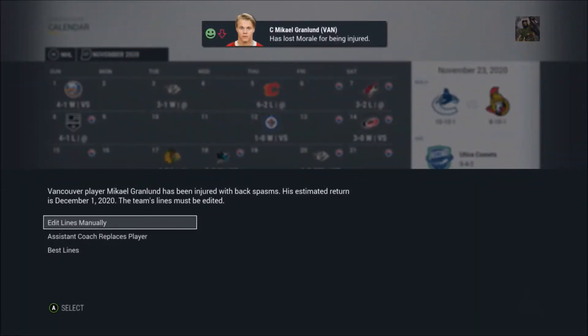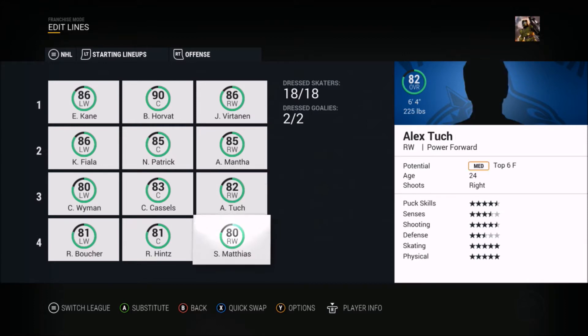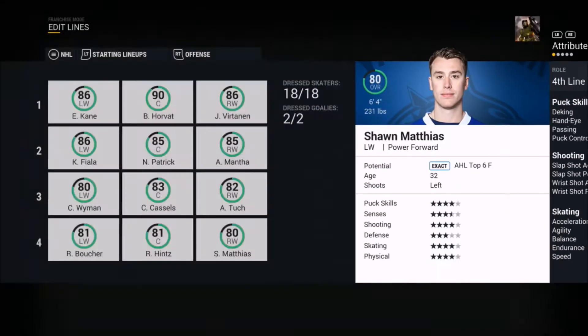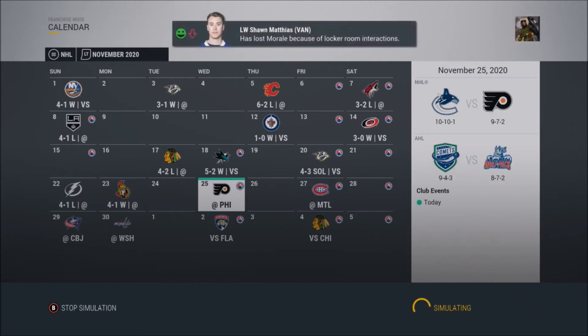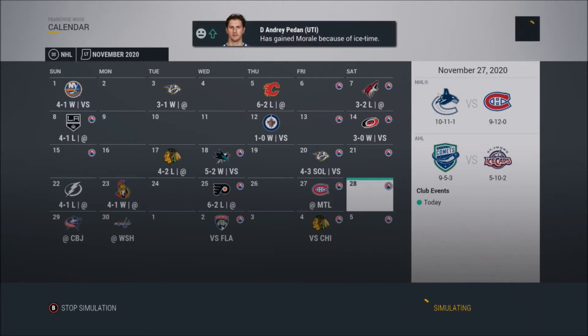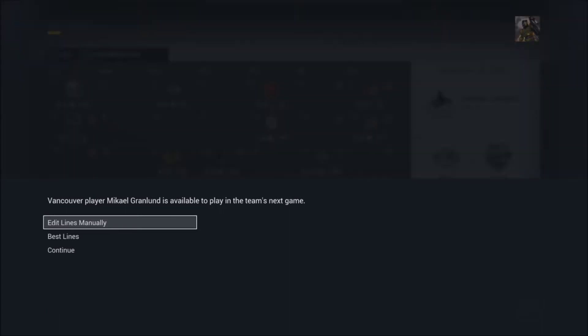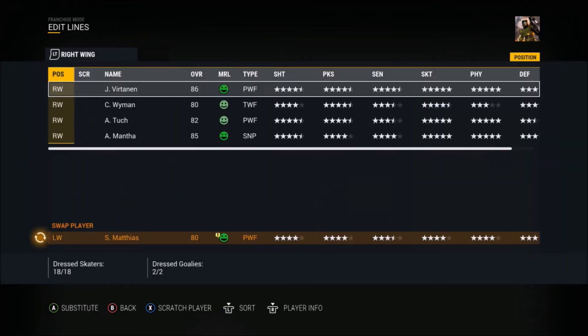Mikhail Granland has been injured with back spasms, estimated return December 1st. I called up Sean Matthias since we only had two defensive depth players — he's now on the fourth line, hopefully contributing with maybe good penalty killing. In the first game with him, we went 4-1 over Ottawa, only to lose to the Flyers. Our AHL club has a pretty decent record of 9-5-3 and Granland's already back.